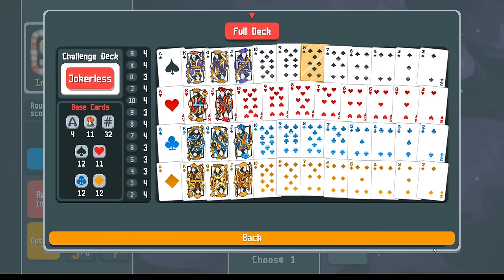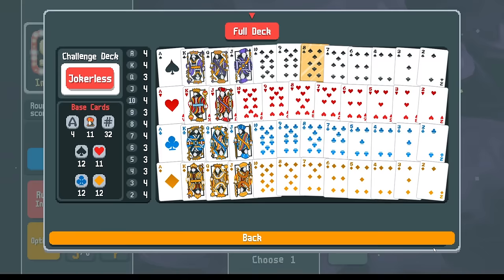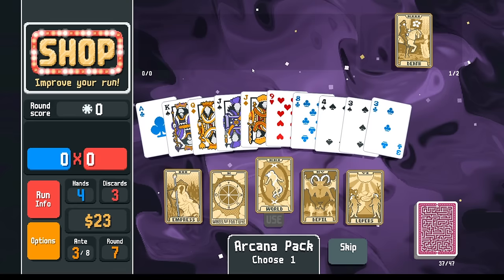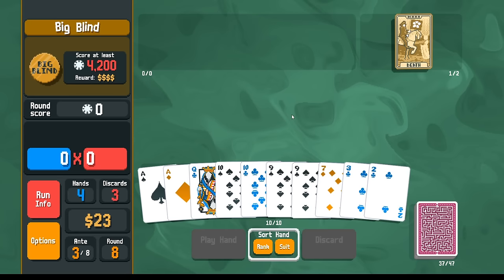Let's take this arcana pack now that we can afford it. What's the way to help us make our straight flushes? We did the Immolate right, so we should reevaluate where we're at. For my spades I just lost the five of spades, I have everything else. Maybe looking at the World card we can make... how about jack, nine, and eight — will help with a straight flush. Then go next.